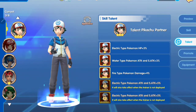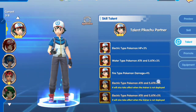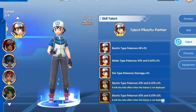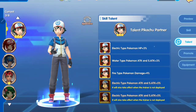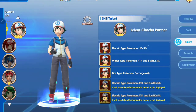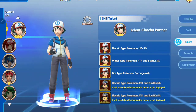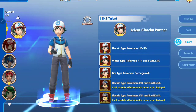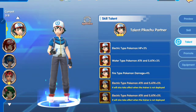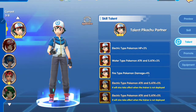Next we are going to the talent. The talent skill is very useful for increasing the Pokemon's status. Since my Ash is on three stars, the stage opens up for electric type Pokemon HP. This talent will increase your Pokemon's base status, so make sure your team is based on this talent — that's why I have two electric and two fire type Pokemon.